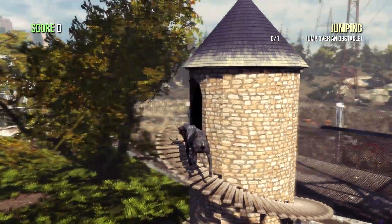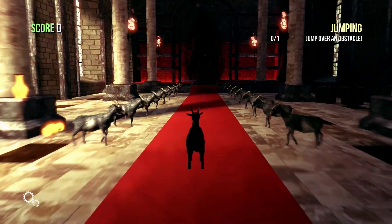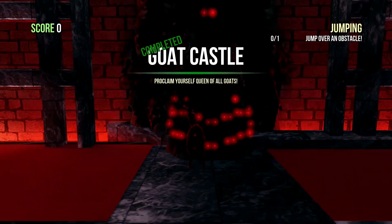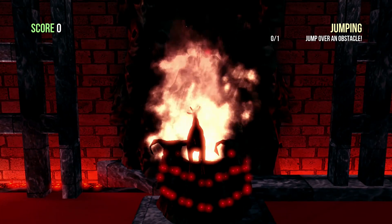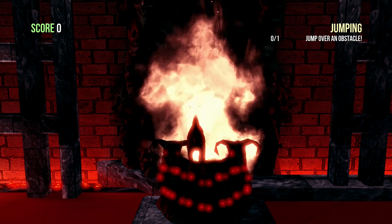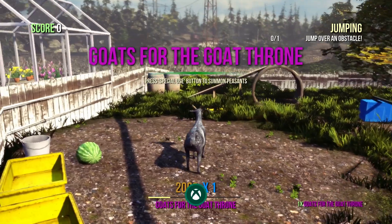The first achievement we're going to go for directly from your original spawn. You make your way up the outside of that tower into the arch, the top arch. You'll appear inside a castle. You make your way to the throne and hop on top with the A button. After a few seconds you'll be walked back to where you originally were and you'll unlock the Goat Queen achievement, which is worth 30 gamerscore.